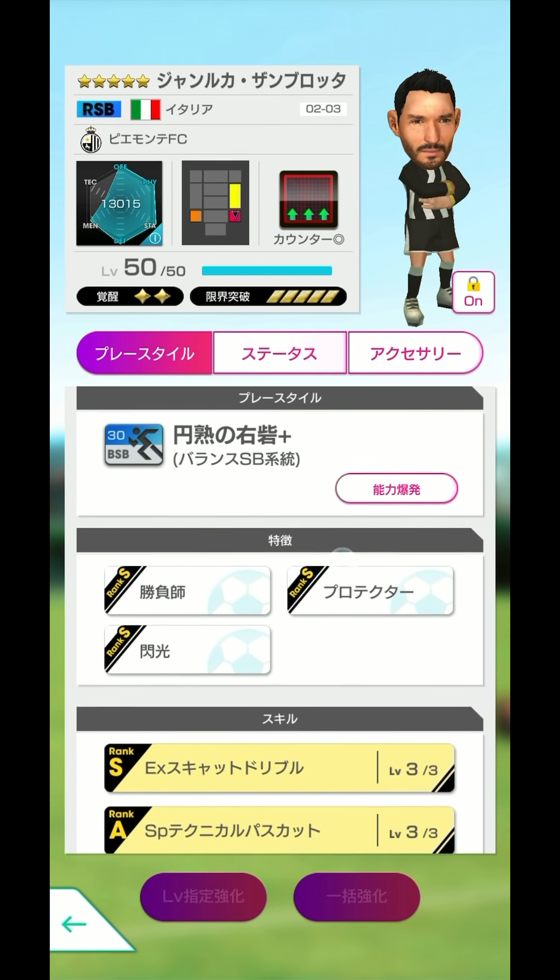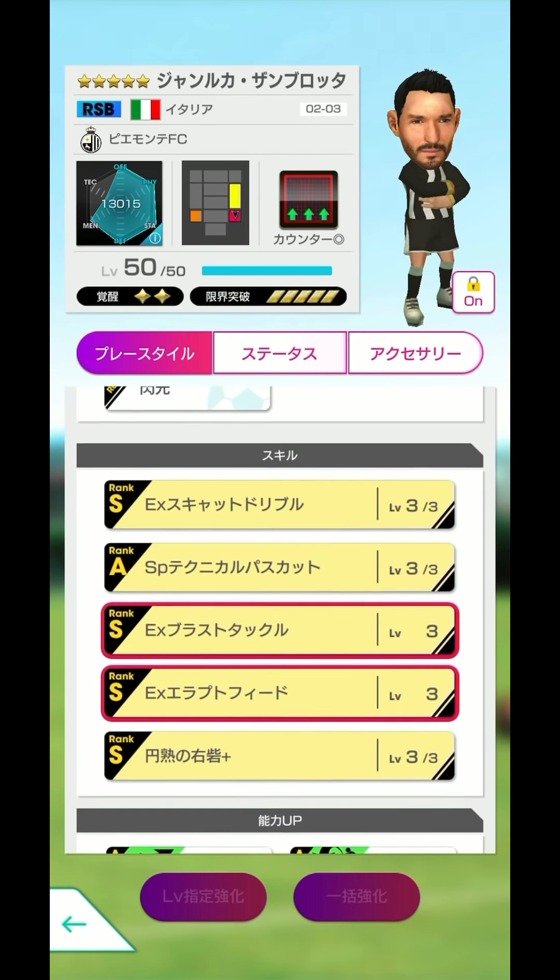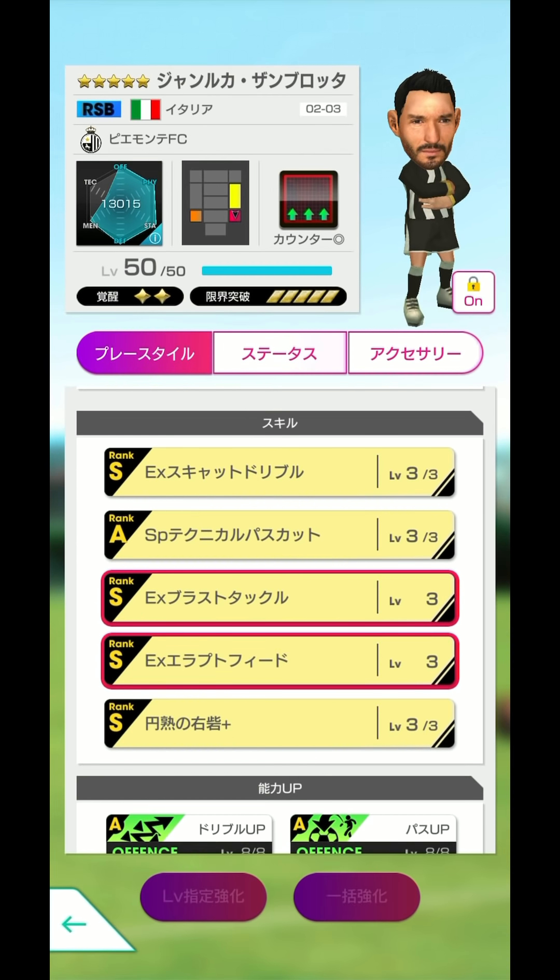パスカットもマークも強いですが、タックルを付けた時の恩恵がやばいです。取り切ってくれて、そこからスキャットドリブルでエラプトフィードですから、もうとにかくザンブロッタやばいです。ザンブロッタに関していろいろと検証した結果、エラプトフィードとブラストタックルというのがベストバランスで、スキャットドリブル・パスカット・ブラストタックル・エラプトフィードバンバン発動してくれます。リッピ監督にも当てはまりますしこれがベストだと思います。